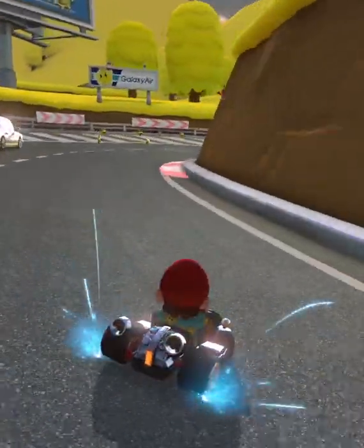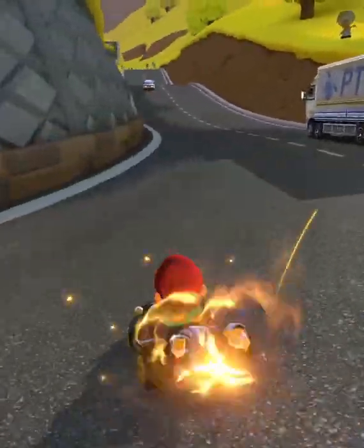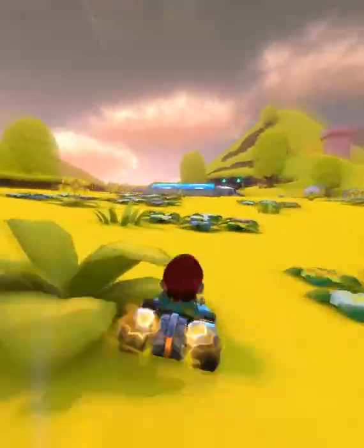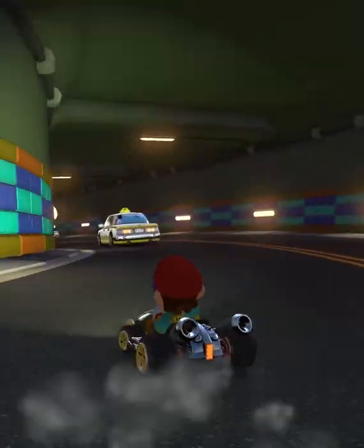Poimo created the first texture hack of a Booster Course pass track in Mario Kart 8 Deluxe, and it looks great. This DS Shroom Ridge texture is called Sunset Ridge, and I don't think it takes too much explaining. The grass is still a flat color like the original, but the yellowy color helps add some of the character that was lost in the original port.